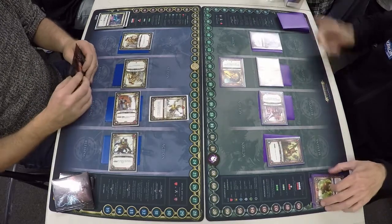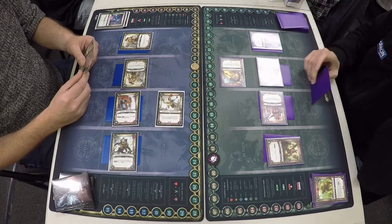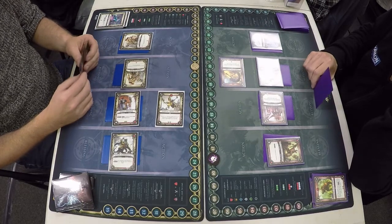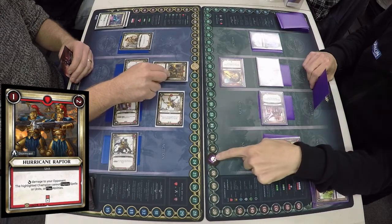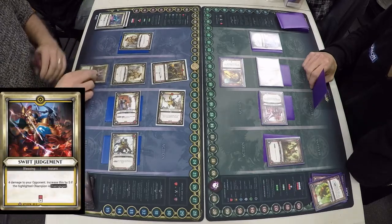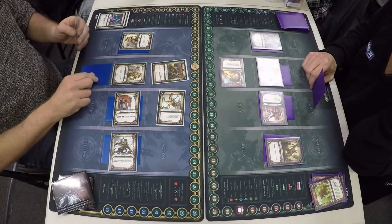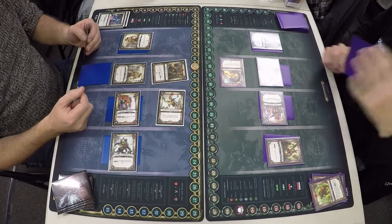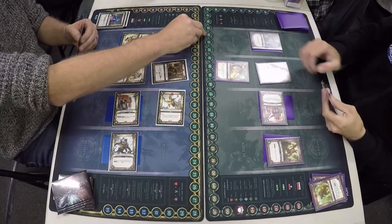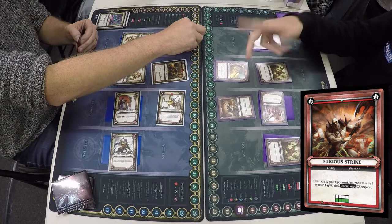I've seen some decks with a lot of burst damage — I've managed to control it a little bit but he's catching up again. Hurricane Raptor goes into play doing one damage, two damage because the Celestial Prosecutor completes the quest on the Protector Prime, and I get Swift Judgment that deals four. It's only got five to go. Capricious Flamer deals four — it should only actually deal one because the active corner on my Hurricane Raptors is one. Furious Strike does four damage.